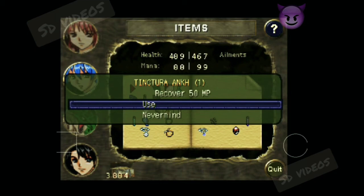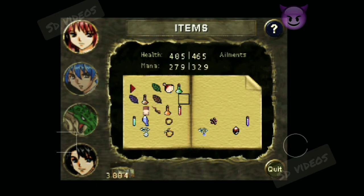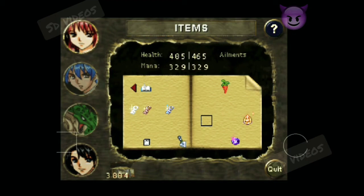Devon could use some health - let me fill that. Fill Talia as well because I used a lot of sleep and other magic. So here we have the earth relic - we have two right now and four to go.